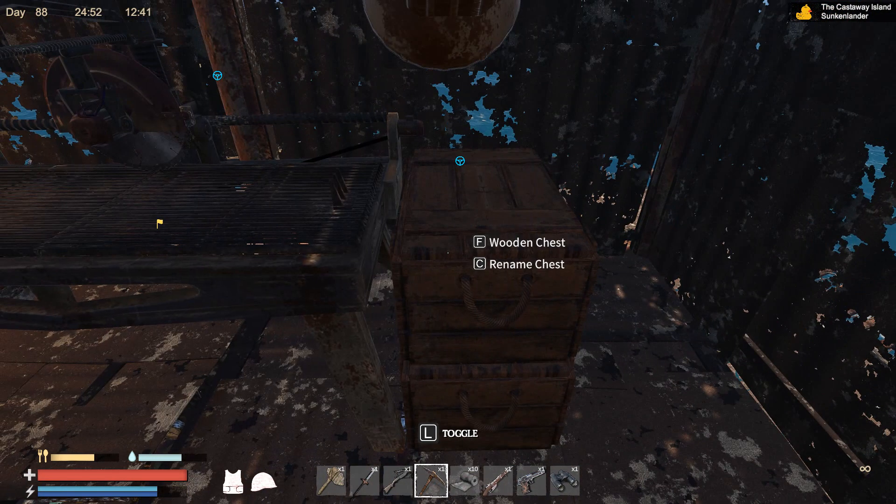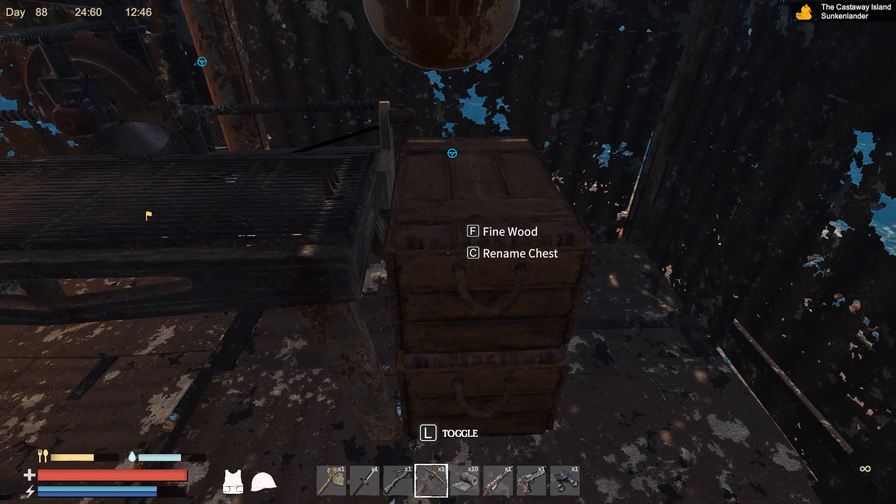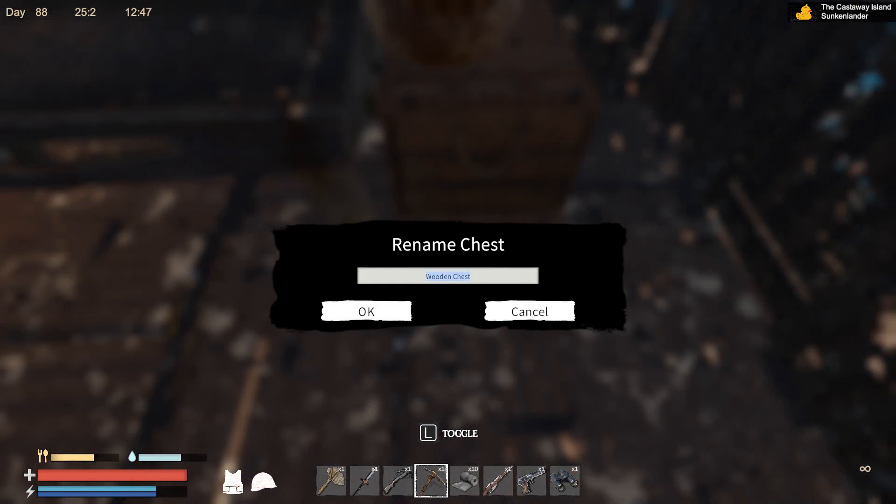The top one should say fine wood - see if we can give this just a name: Fine Wood. And the one underneath is just going to be called Wood, I suppose.